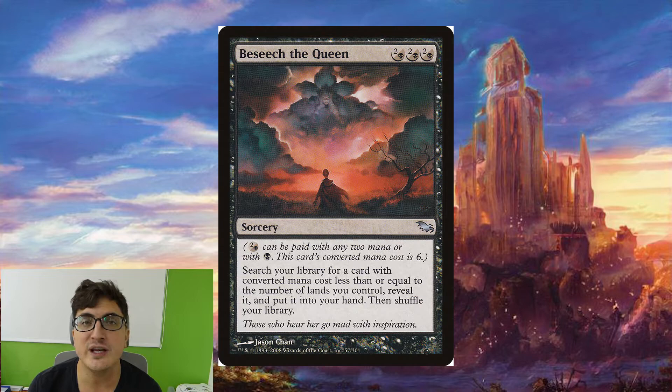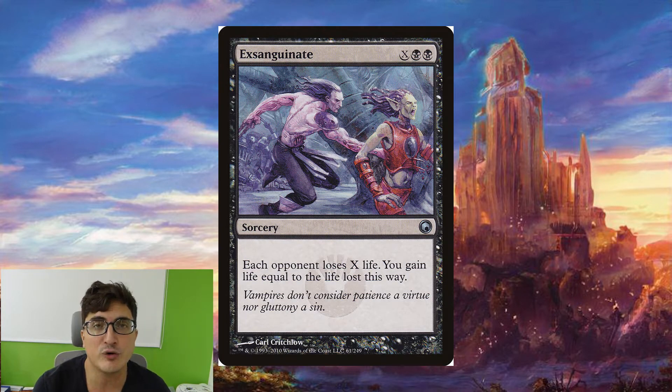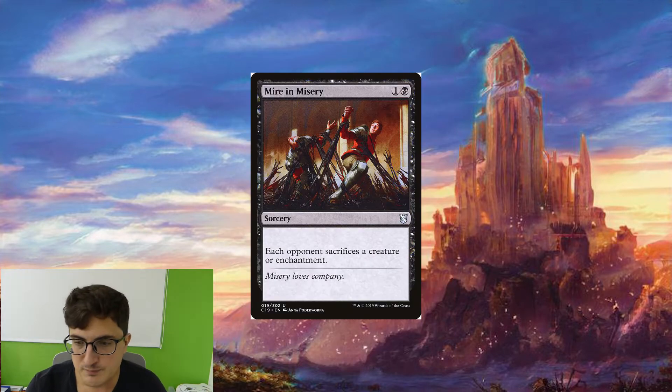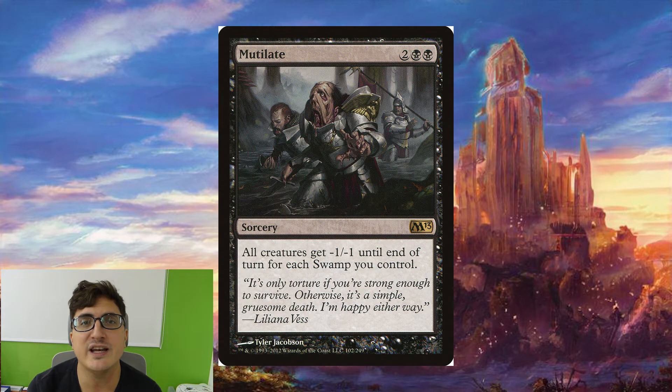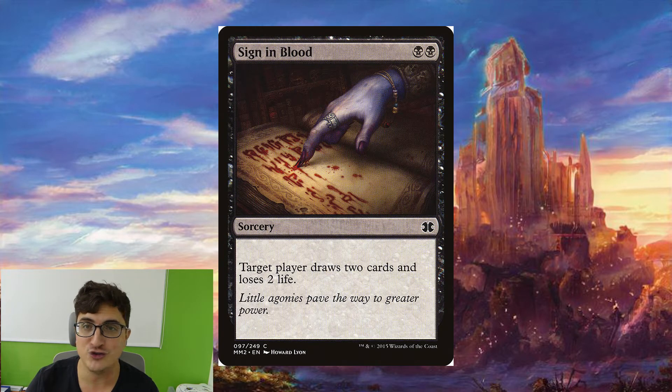For sorceries: Diabolic Tutor is a really nice tutor even though it's not an instant. Dark Petition is fantastic since we're almost always going to have Spell Mastery, which basically makes it a Demonic Tutor in this deck as long as we can pay for it up front. Exsanguinate is our finisher of choice — it's a bit boring but there's not much else that really fits the deck. Feed the Swarm is a nice way of dealing with enchantments which we do have problems with sometimes. Mire in Misery is really good because it's going to trigger Toshiro a bunch of times. Mutilate is a nice little board wipe — we do need some of those. Read the Bones and Sign in Blood are ways we draw cards to refill our hand, and Sign in Blood can in very rare instances kill opponents if they're at two life.